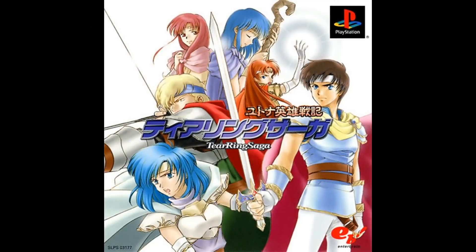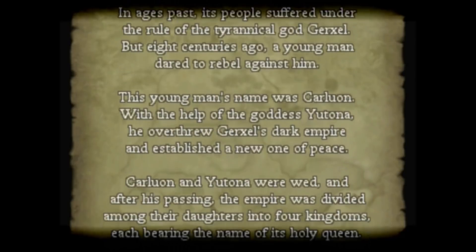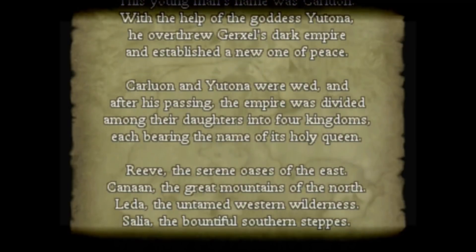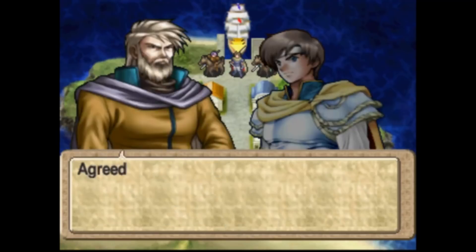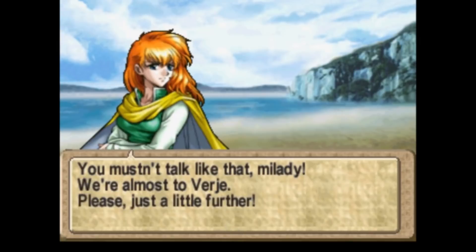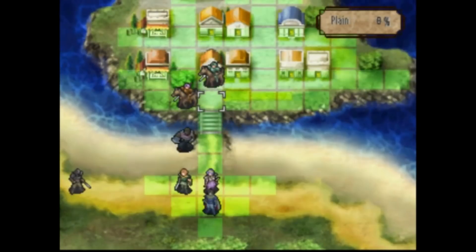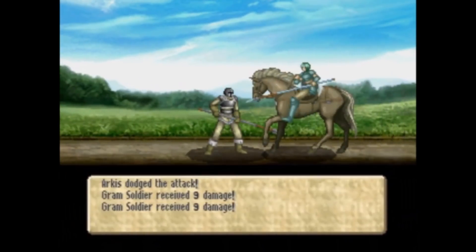Number 2: Tier Ring Saga. In the late 80s, Fire Emblem was conceived by game designer Shouso Kaga. He went on to work on every entry in the series until his falling out with Nintendo in 1999. He still wanted to create Fire Emblem titles but had lost the rights to the name. Instead, he moved on to the PlayStation with his own company, Tiernanog, and created Emblem Saga. Nintendo filed a lawsuit because of the title and gameplay similarities, so the name was changed to Tier Ring Saga. This whole fiasco prevented the game from being localized even though it was a commercial success in Japan. You could say it's a Fire Emblem clone, but since it was developed by the creator of the series, it's more like a spiritual successor.